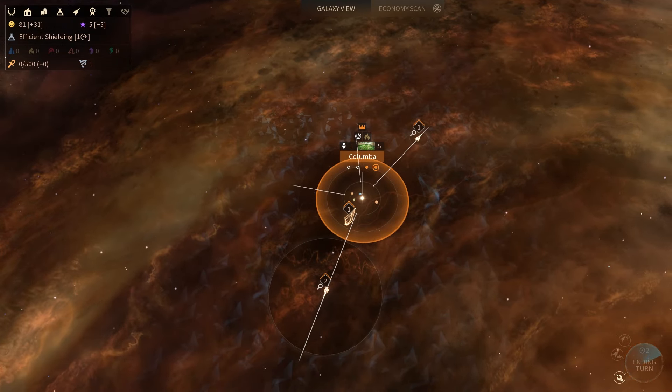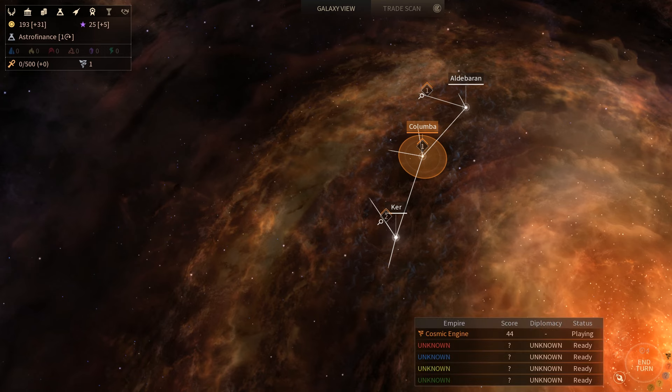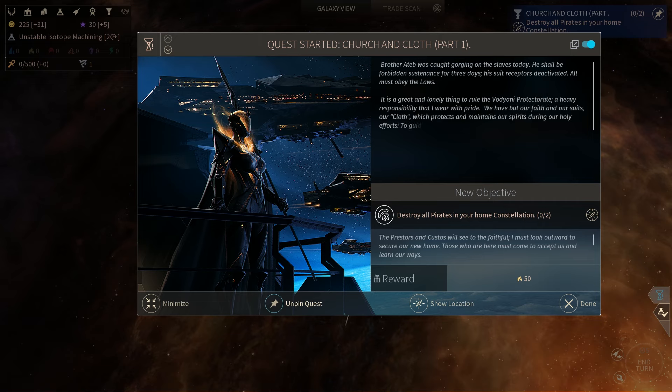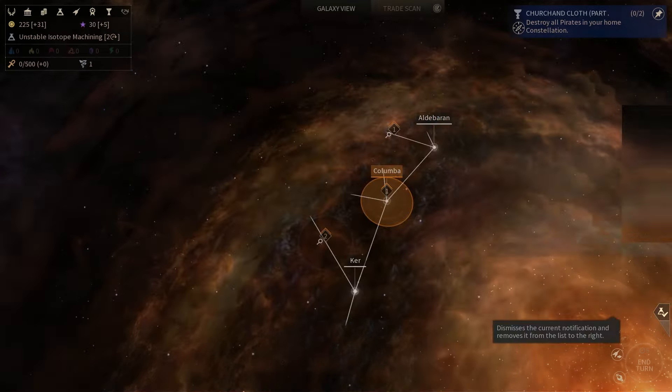The implementation of narrative is something that really impressed me in Endless Space 2. Each faction has a story-specific quest line that you can complete in a non-linear fashion, and there are a multitude of quests to complete. These quests not only provide rewards like resources, but they also help to expand the lore and narrative of your faction of choice. On top of this, your faction also has hero units who can be assigned a governorship over a certain planet, or they can be attached to fleets for various combat bonuses.